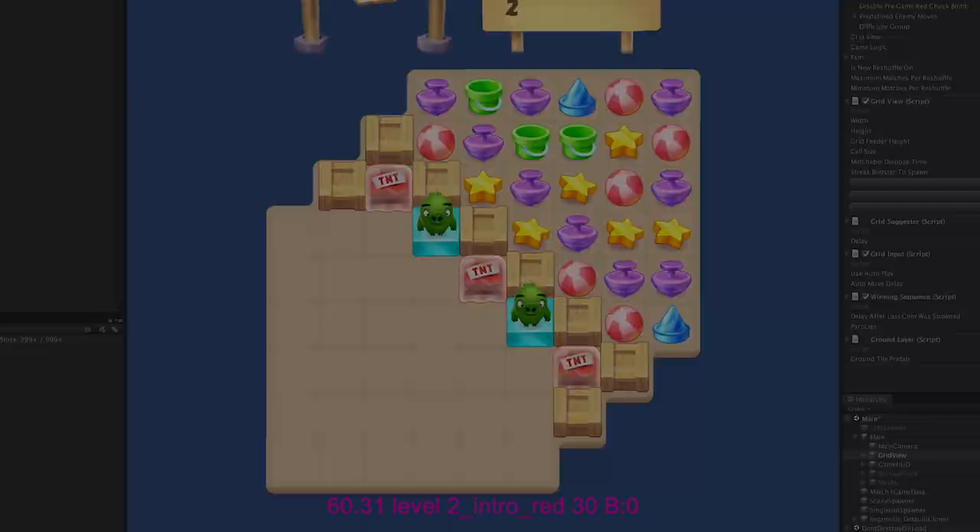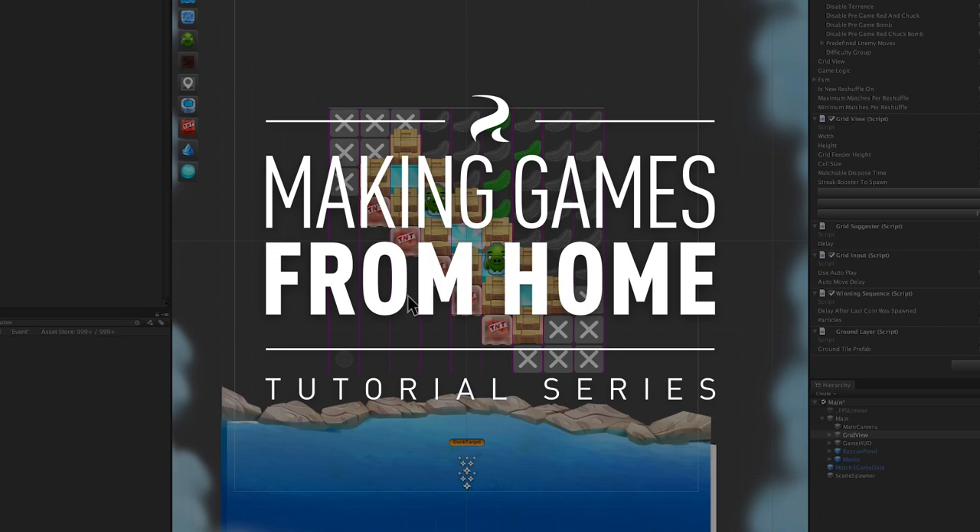My name is Joel Fuchsberger, and this is Making Games From Home. Today I want to talk to you about my process and how I incorporate basic puzzle design principles when I make Match 3 levels. The game I'm going to be doing that on today is Angry Birds Match. But do not worry — all of the principles and things I will be talking about are easily applied to any puzzle game that you might be working on.